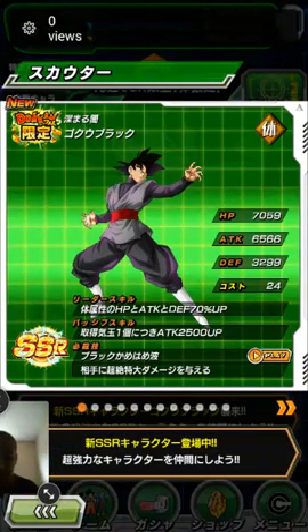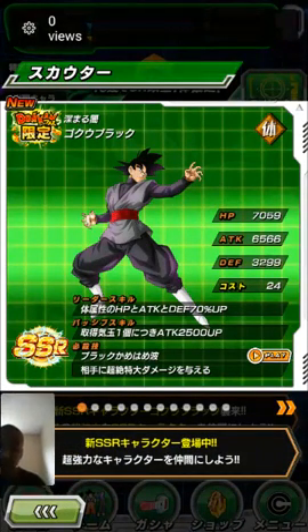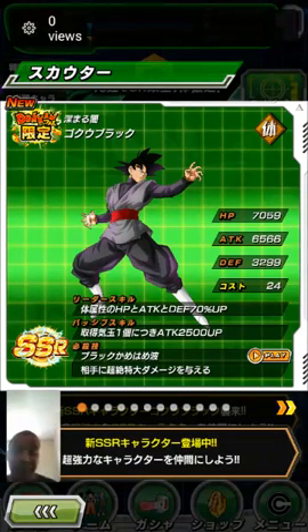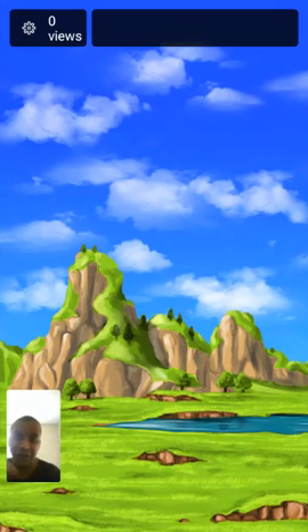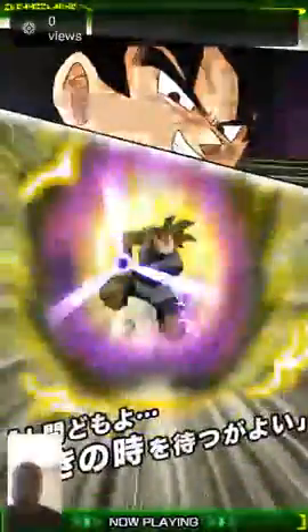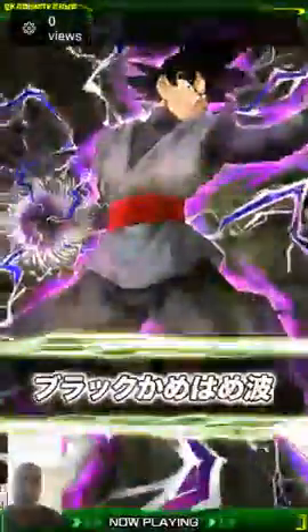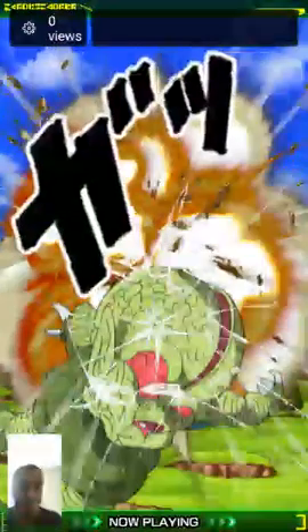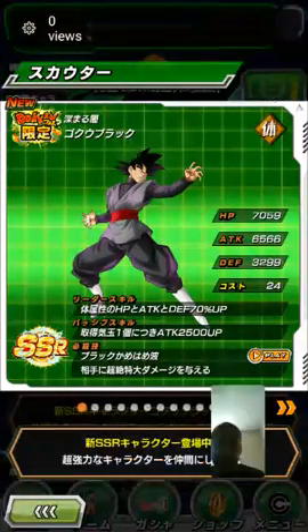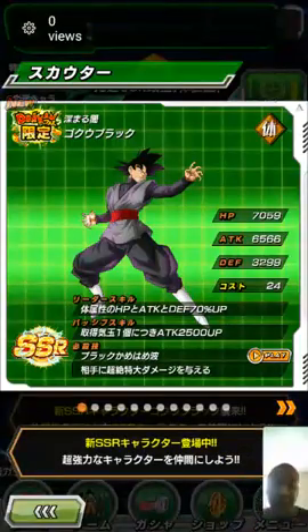We'll look at his special attack so you can see how devastating it is. I remember facing the tech version and it wasn't easy — unless you have a nuker team. His super attack is the Black Kamehameha. He strikes and hits you with it and you're pretty much gone. It's a very powerful, devastating attack.